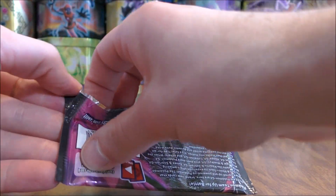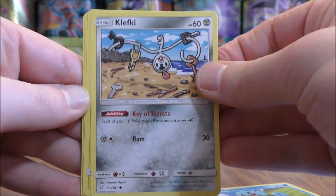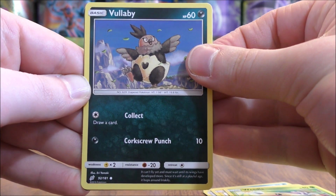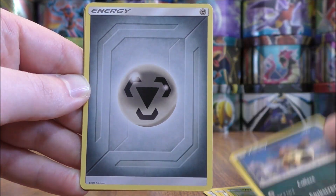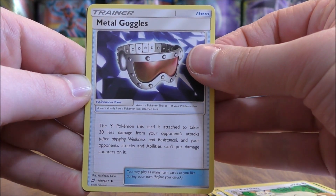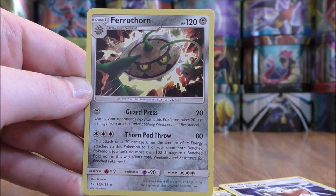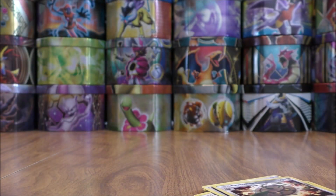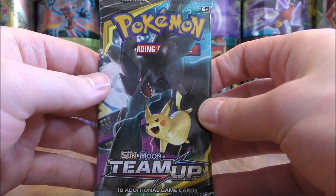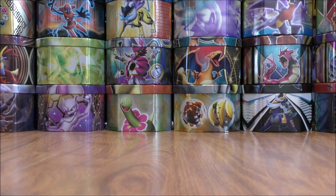Mimikyu Gengar pack next. Squirtle starts this one, then Klefki, Voltorb, Weedle, Vullaby. You can see that black edge — it's extremely difficult to hide Prism Star cards. Then Volibee, Metal-type Energy, Tauros, Persian, Metal Goggles. The Prism Star would be a Tapu Koko, one of the better ones of the four in Team Up. The final card is a Pharaoh Thorn. If you're looking to build a Lightning-type deck, there are lots of good cards from Team Up, starting with Pikachu and Zekrom GX Tag Team, and you'll also want to include the Tapu Koko Prism Star.